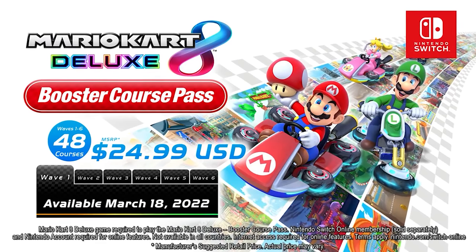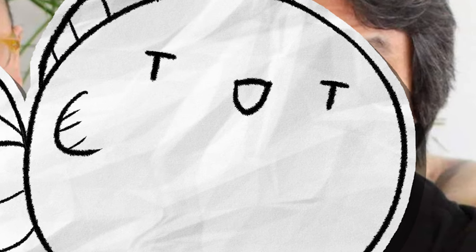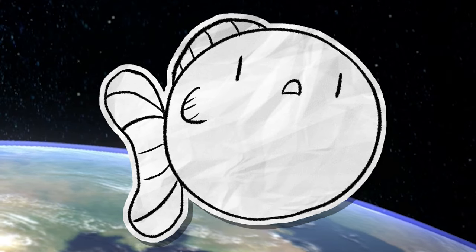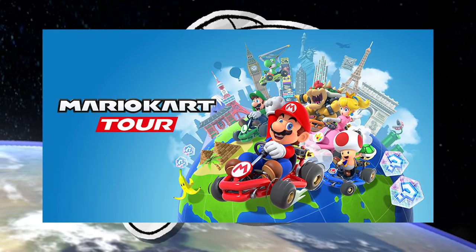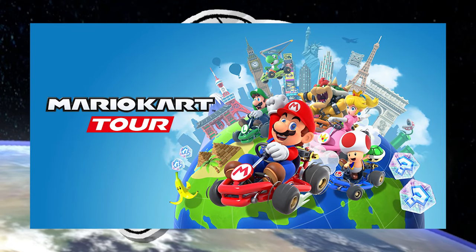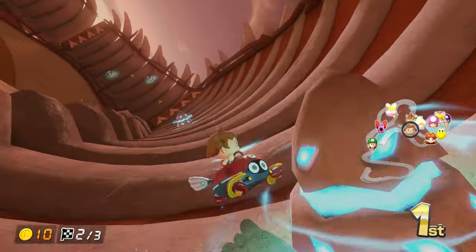The booster course pack gave us 48 new courses for $24.99 — that's like 52 cents a track. You can't complain about that, they said, foolishly underestimating just how much of a whiny little bitch I truly am. You can find a lot of maps in the first half of this list just from the booster pass. I think because a lot of them were made to fit into the mobile game, they had to be a lot smaller and simpler, and are often inferior to the more complex maps of the original game.